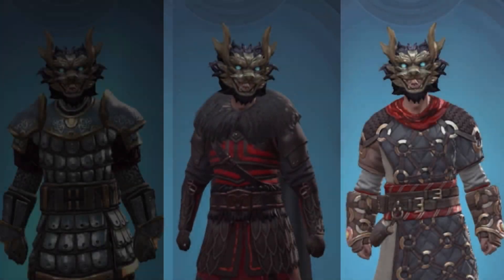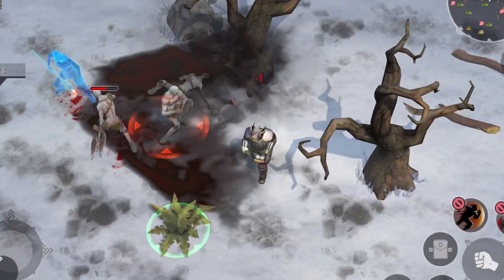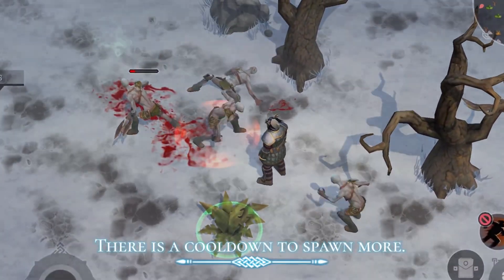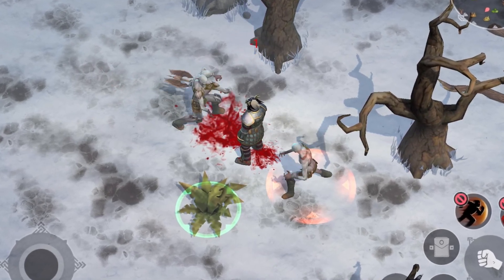This helmet can be used by any class. However, there is a cooldown to spawn another ghost, which is 15 seconds. Sometimes the ghost will not spawn if you are very unlucky.